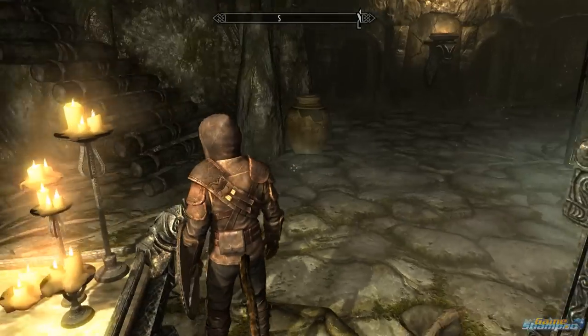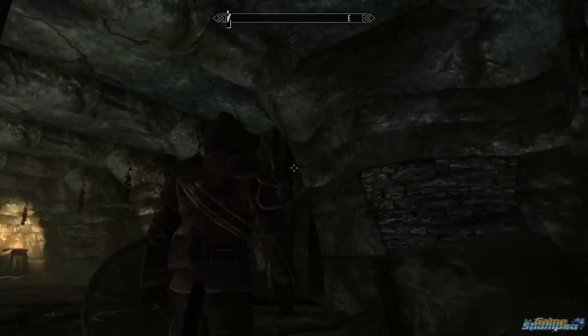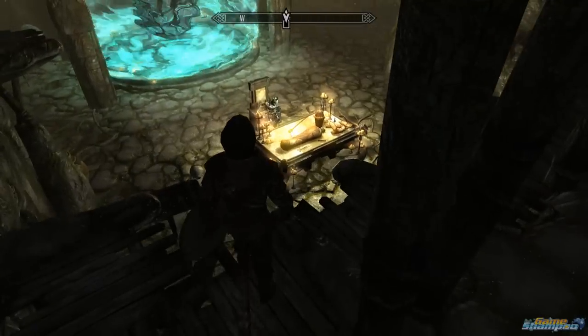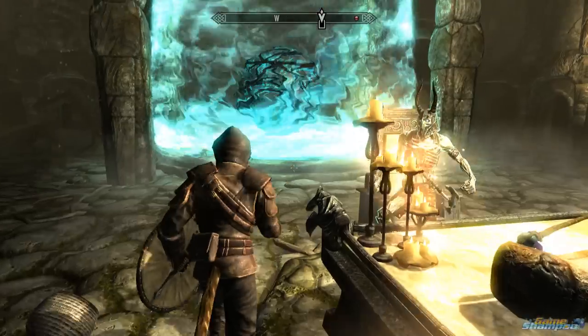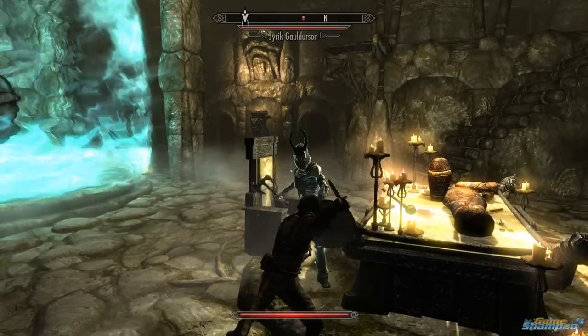Jyrik — go to these stairs over here, climb to the top of them, and he will come to life. Now he's invulnerable, so you cannot kill him.